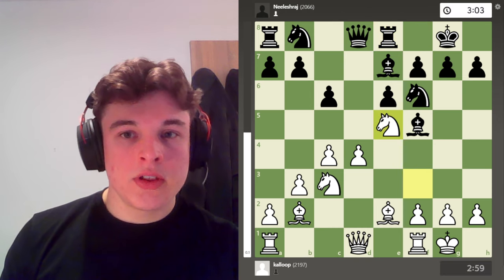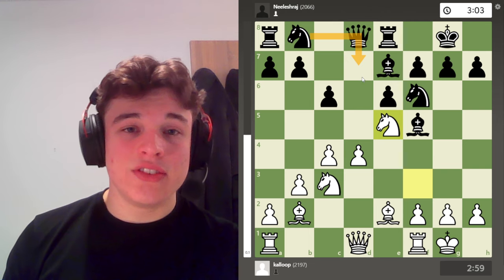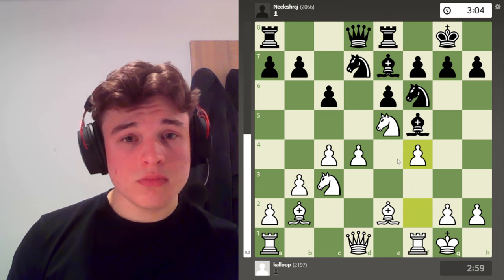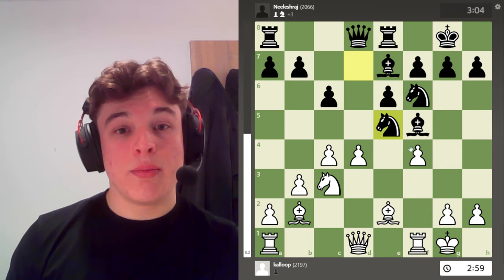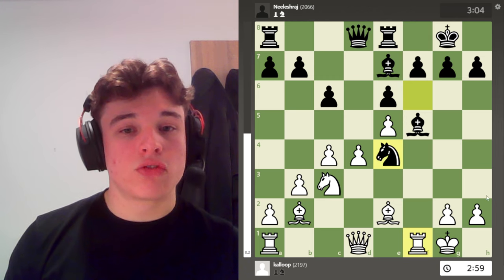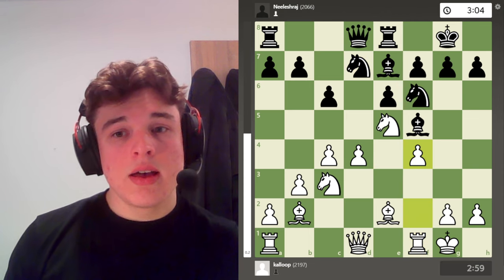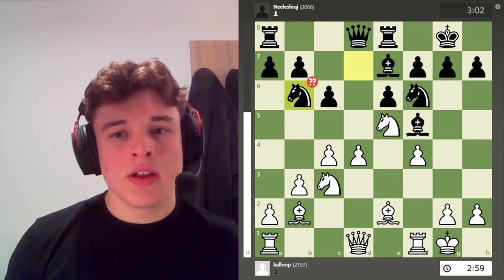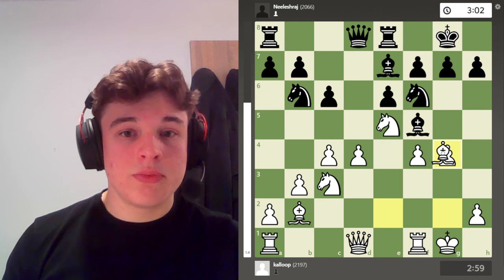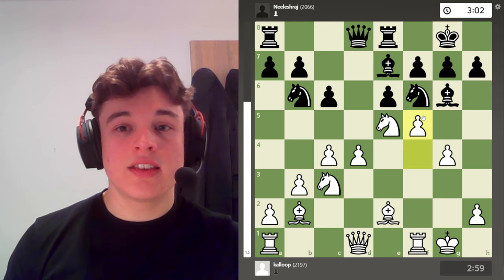So we have rook e8, knight e5 — just jumping into the center because my opponent hasn't brought a knight to d7 to challenge it yet. He does challenge it, but then I get f4, known as a Pillsbury knight. Where if my opponent takes, I take with the f-pawn, the knight moves, and now the f-file opens up for my rook, which gives me nice attacking opportunities in the future. After f4, my opponent plays knight b6. This isn't a great move because it allows g4, supported by this bishop on e2, and the knight attacking the bishop, and after bishop g6, I can play f5.